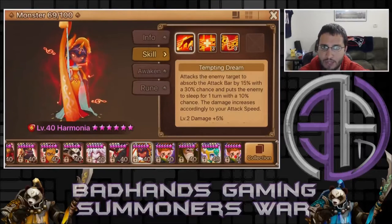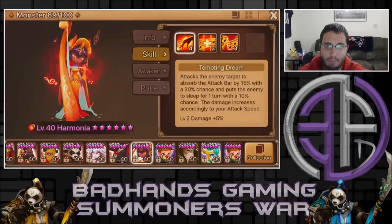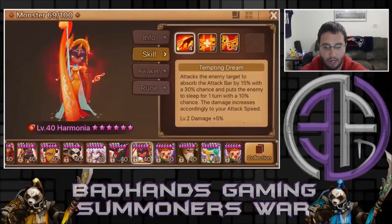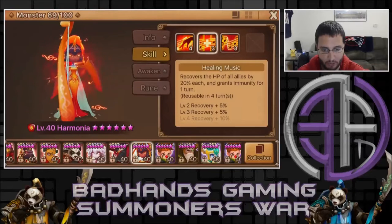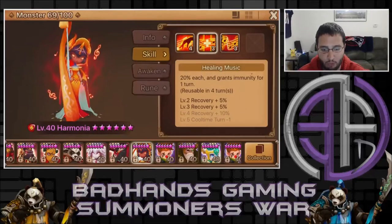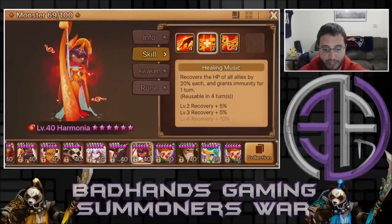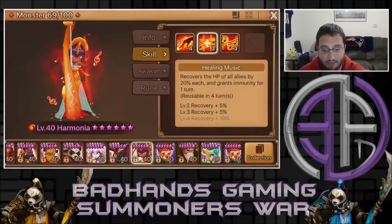I'm assuming the skill ups apply to both effects, so 50% chance to absorb attack bar and 30% chance to sleep, but I'm not positive since I haven't maxed it yet. Skill 2 recovers HP of all allies by 20% each and grants immunity for one turn. She's got a little bit of heal and immunity for one turn — I'm missing two skill ups in that, so the recovery rate goes up a little more and cooldown drops to three turns. Immunity is always good to have on any monster.